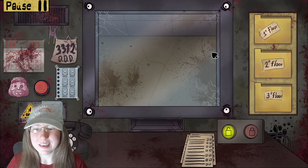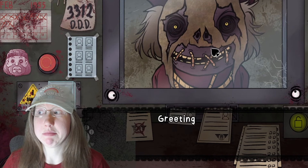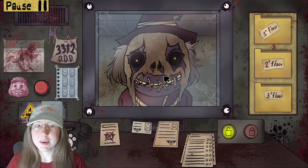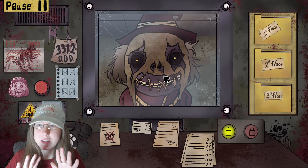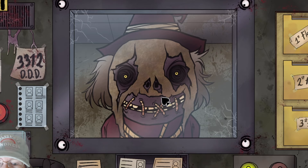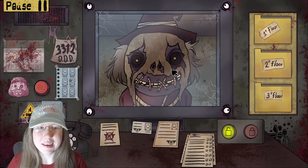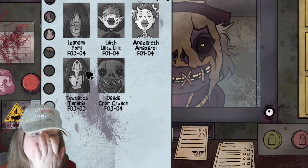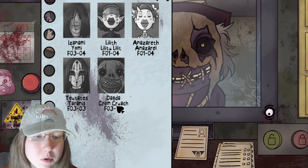Our friends look a bit different as well. This one looks like a cross between a witch and a mummy — literally, that looks purely evil. First things first, we're going to see if this one's on today's list, and she is. Her name is Dagda Kram Kroach, apartment 304.